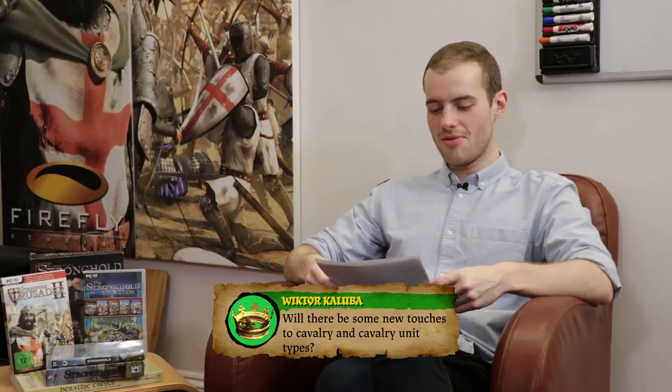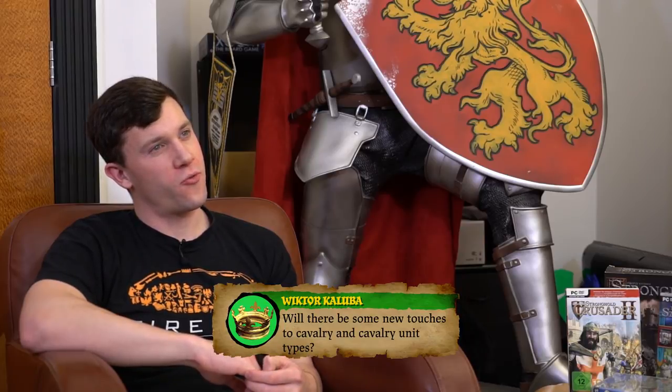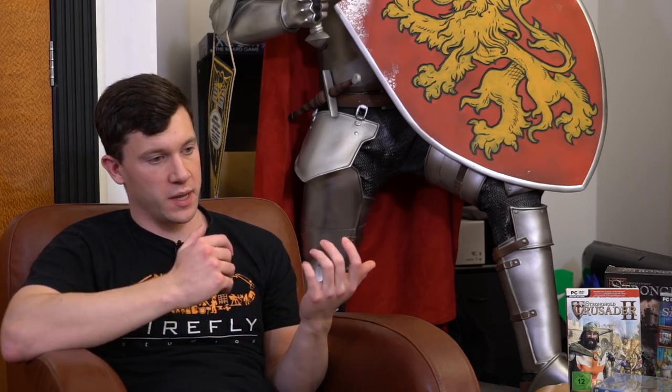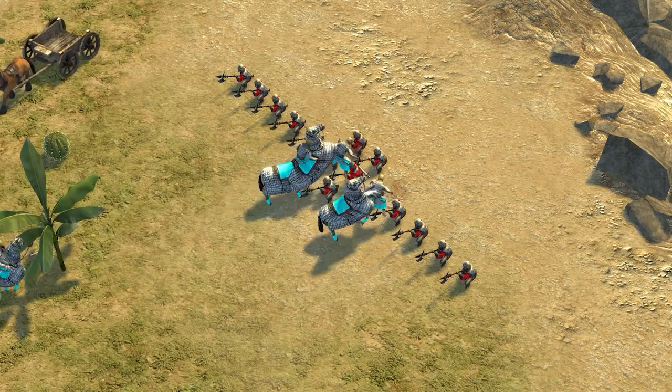Wiktar Kaluba asks: will there be new touches to cavalry and cavalry unit types? We currently have three cavalry units planned, with at least one classical style. We're making them more specialised this time — a clear difference between heavy and light cavalry in terms of weapons, armour, and overall aesthetic. We're hoping to make cavalry more useful in specific scenarios and situations, and more of a consideration when planning an attack.